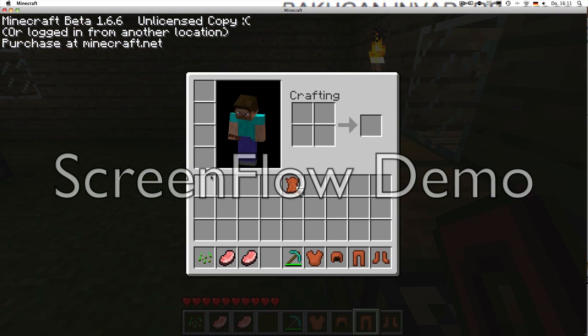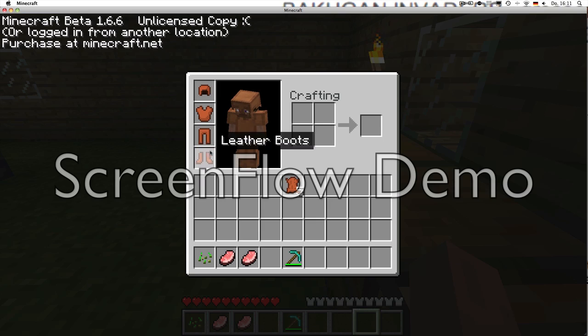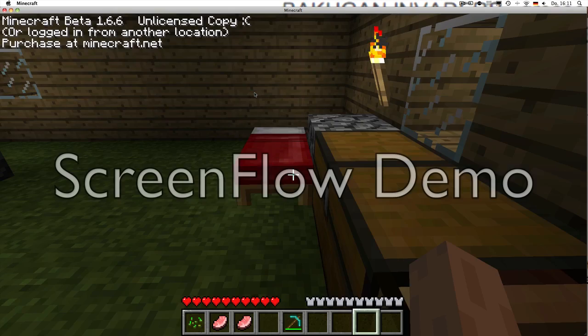Then you go into your inventory. Have you ever guessed what those slots were for? That's right — put the armor in here. In here you get some more armor, here you get pants, and there you get boots.